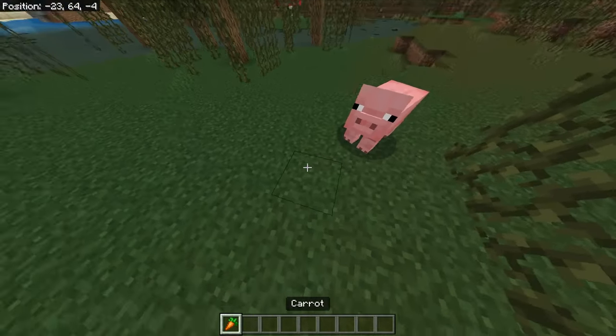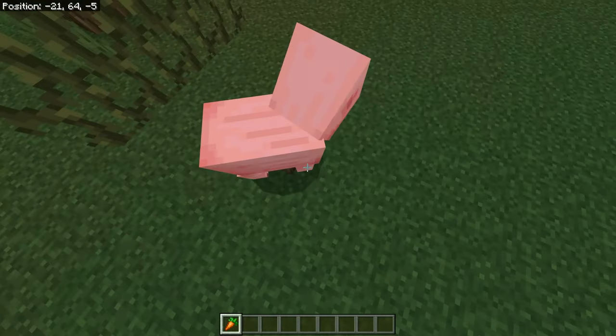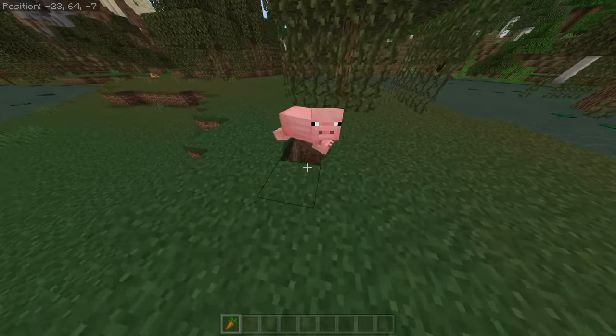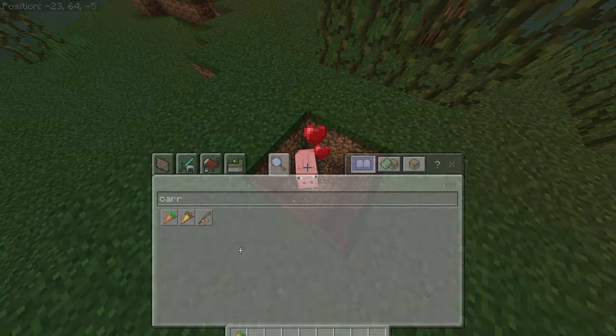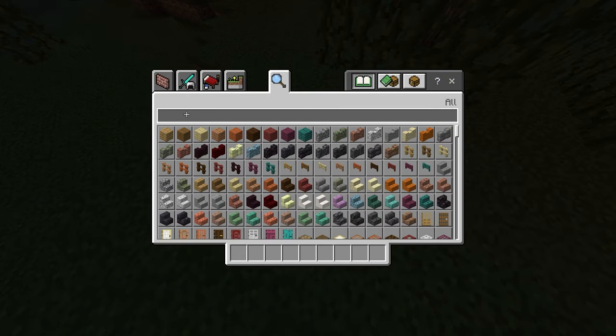Grab some carrots and lure the little pig into a hole. It's pretty simple — just push that guy into the hole. Sometimes you got to make the hole bigger. Once he's in the hole, all you have to do is right click on him with the carrot to feed him the carrot, and get rid of your carrots.